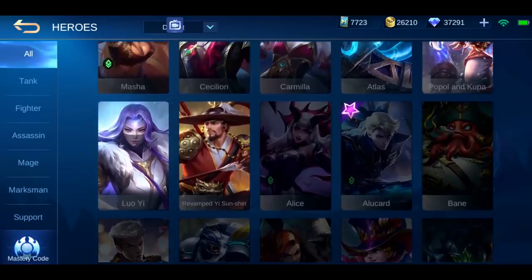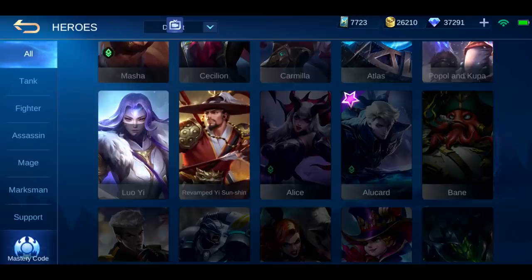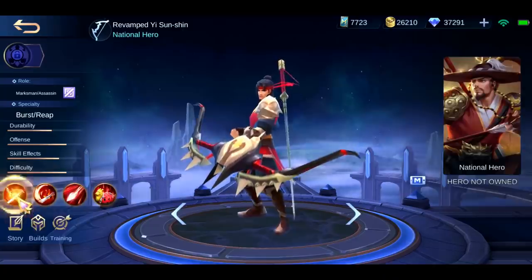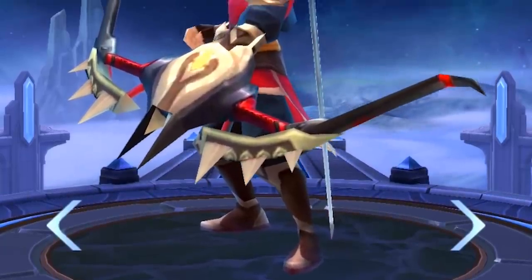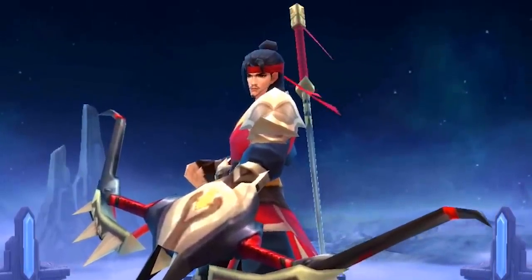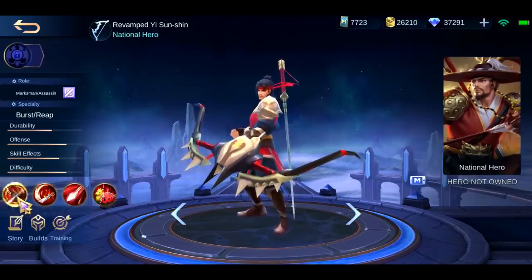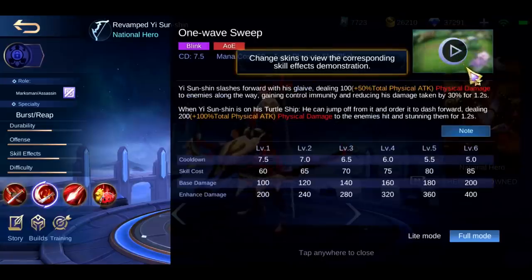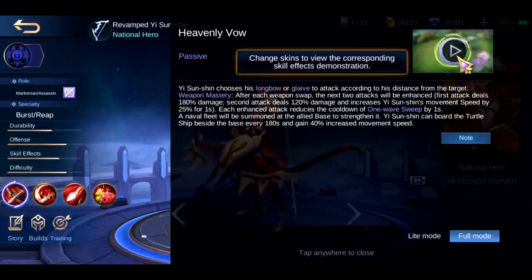So you've got a revamped Yi Sun-shin. They didn't change the picture yet but he looks like this now. Don't mind the blocky graphics — they'll be replacing that soon with some animation. Yi Sun-shin would love that. This is what he will look like in-game, and he's got several changes to his skills, so that's what we're going to talk about. Let's head on to the battlefield.